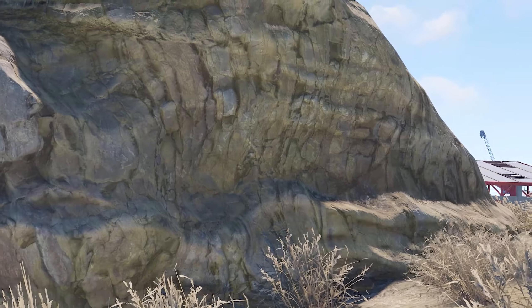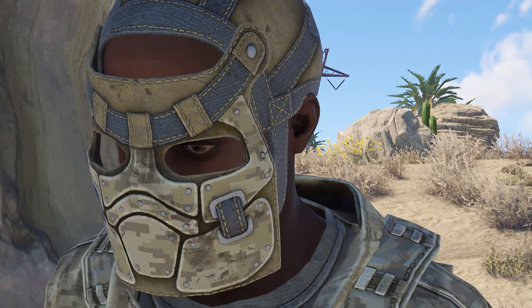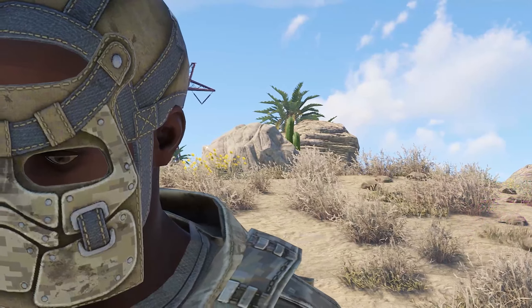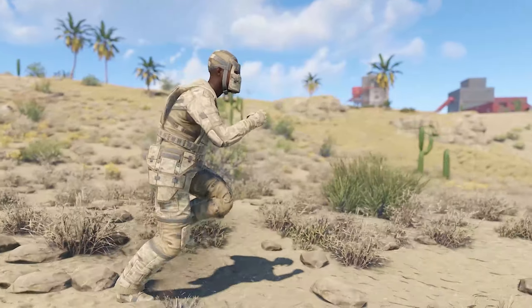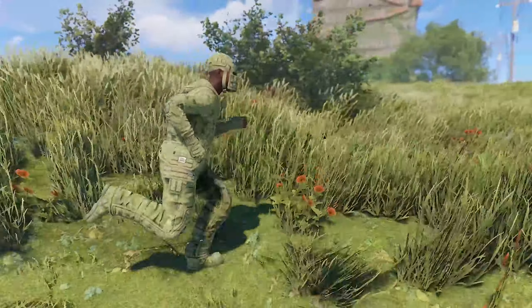Since Rust has shifted towards a very skin-oriented meta, whether for guns, armor, or even furniture, you might want to start blending in with the biome you're in by using camouflage skins that have become more and more popular. Using the appropriate clothing skins makes you harder to spot and will help you pick off a few oblivious targets without being seen, much like a chameleon.